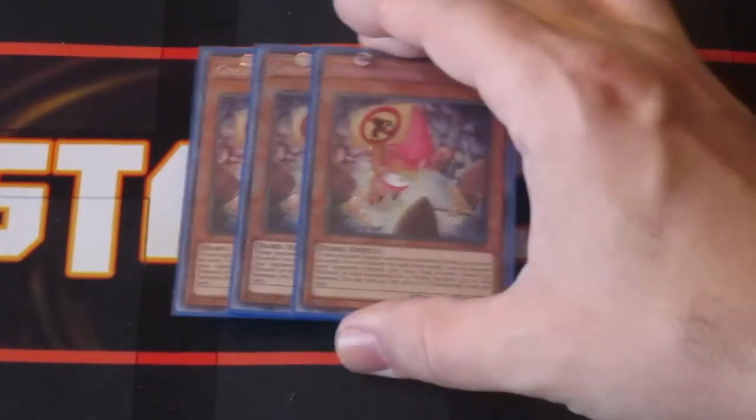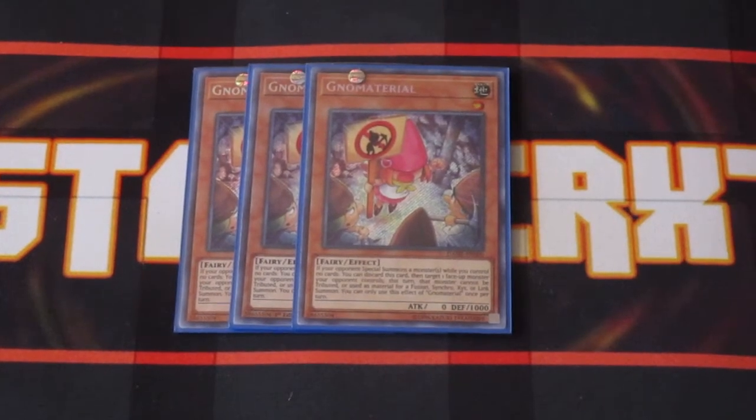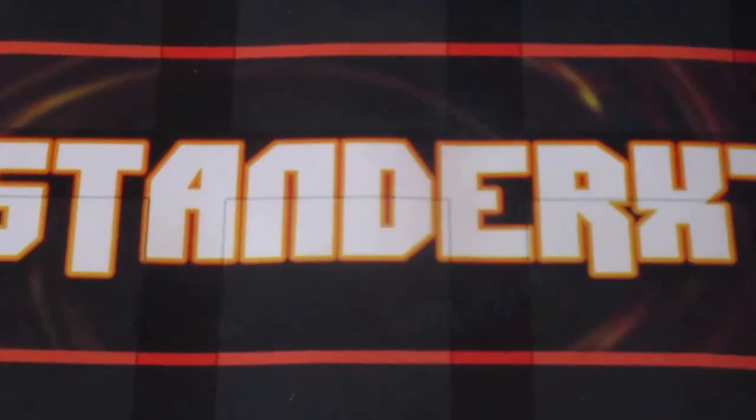For hand traps, we have three copies of Gnome Material. Gnome Material is amazing in a go-second deck — if your opponent special summons a monster and you control Gnome Monsters, you discard this card to target that monster, preventing it from being used for tribute, fusion, synchro, exceed, or link summons. It can really shut down plays insanely well. This hand trap is so underrated this format — a lot of people forget it exists, but it does its job so well and can really anger your opponent.